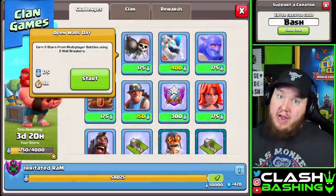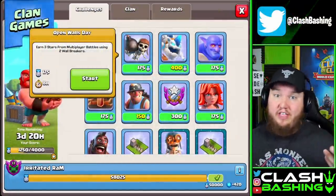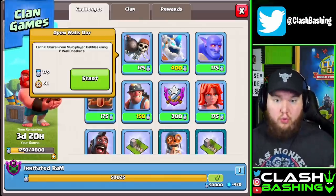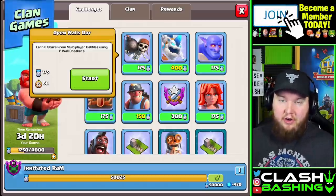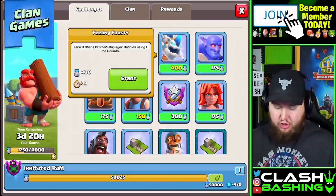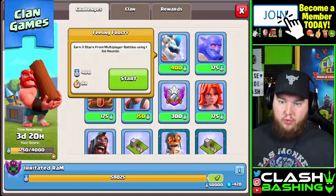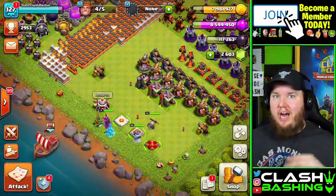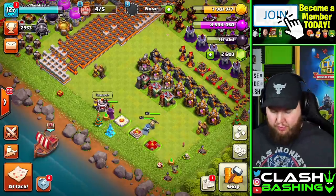One thing to keep in mind with super troops — since it's clan games week — the super wall breakers aren't going to work for the regular wall breaker challenge. It'll say specifically to use that super troop, like the ice hounds or whatnot. So that's something to keep in mind with clan games.